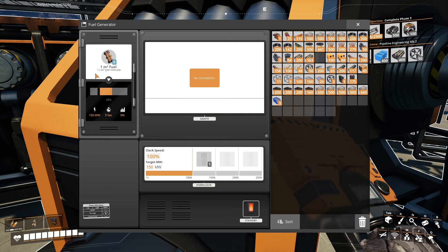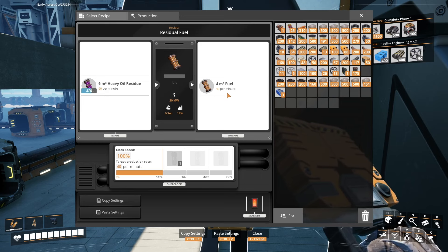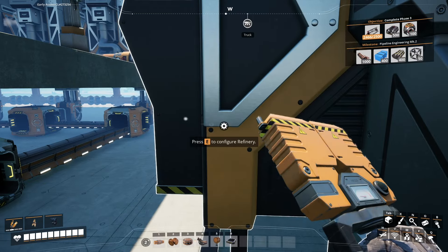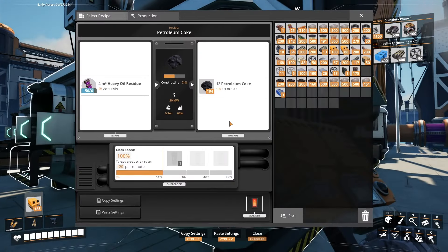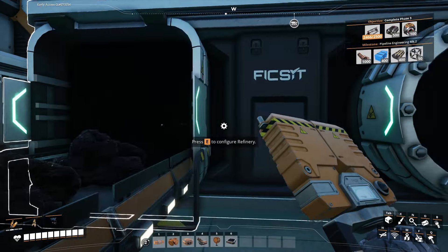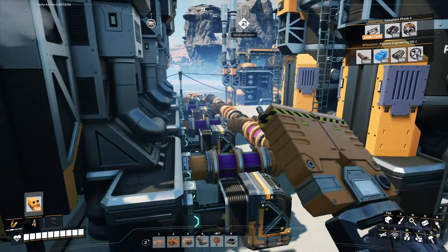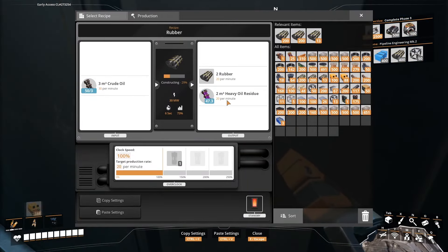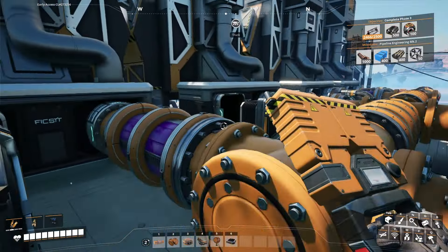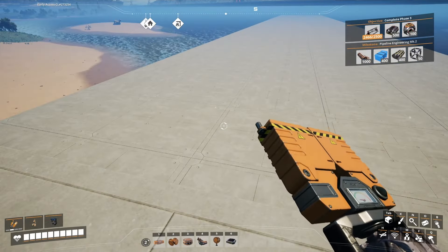As soon as it gets fuel — so it needs 12 per minute. And these refineries taking the heavy oil residue are creating 40 per minute. So 40 per minute. I don't want to go too overboard here — we just need to get set up. I do want to make a large factory, but I just want to make sure we're not making too many. It's producing 10. Are they all 10? Rubber's actually producing 20. So we have 80, then 10, then it'll be 120 — which is actually perfect. That means it's going to produce for 10 generators.